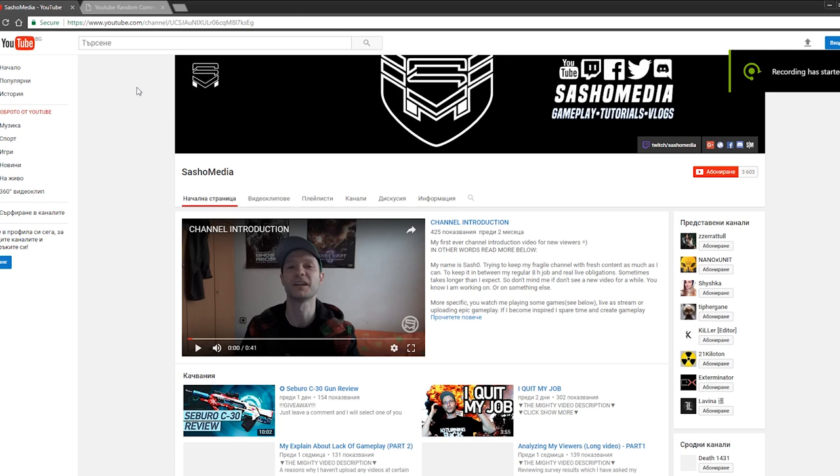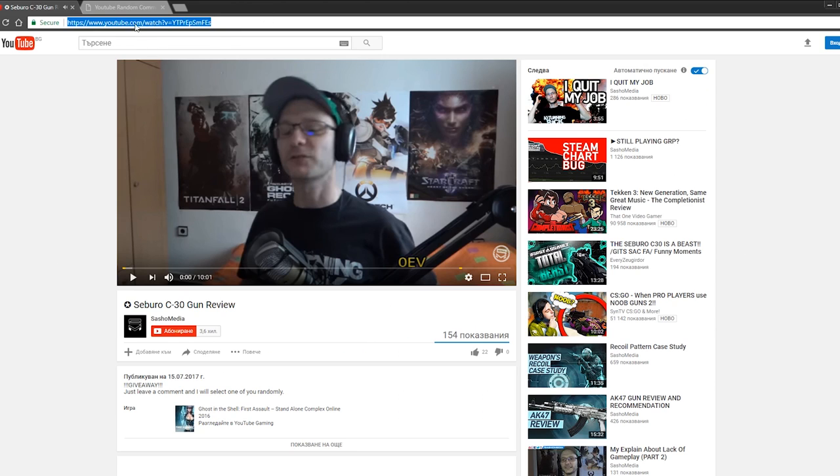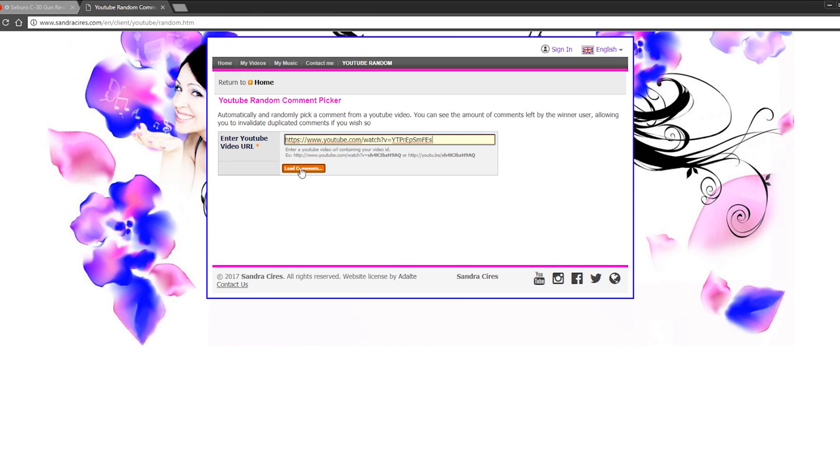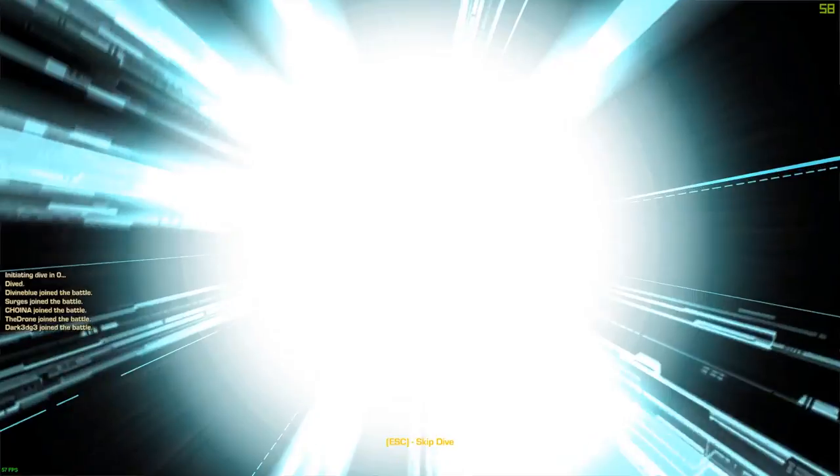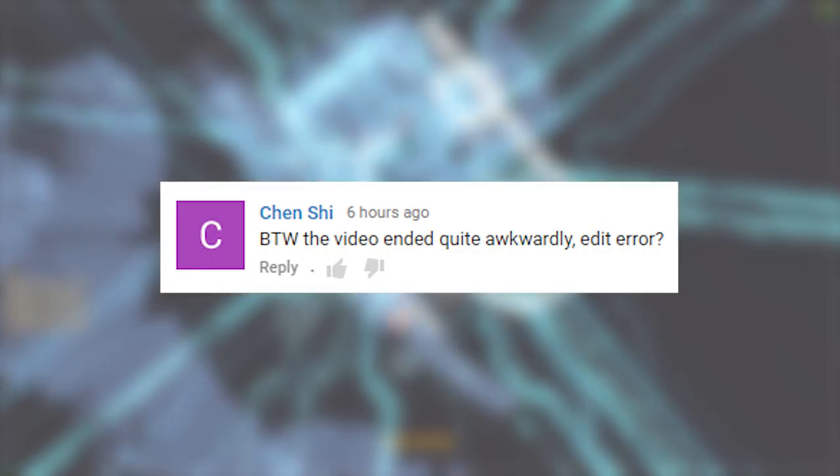The video hasn't finished yet — otherwise how would I make you watch the whole thing? Anyway, we have to select the giveaway winner from the Seboru C30 gun review video. For this I'll use the very popular YouTube Random Comment Picker — check the video description for a link. Simply open it, copy and paste the YouTube video link, and press the button to randomly pick a winner. Congratulations to the winner, who will receive the redeem code via YouTube message. Same as last time with the Seboru C30 video — I was noticed by ChenShai, and I guess my pronunciation wasn't correct. Let me know by leaving a comment below.